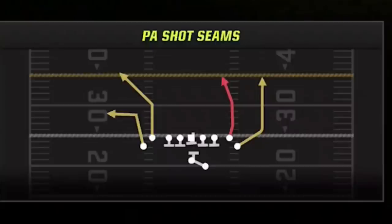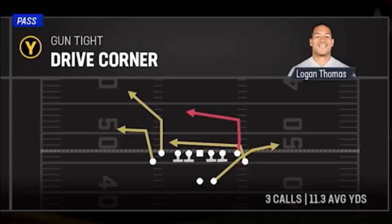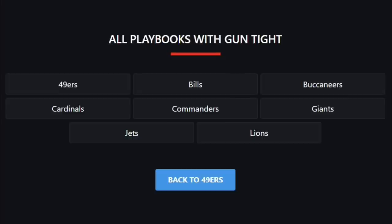This is not to be confused with the Gun Tight formation or the play called the Seams in that formation. Even though it looks the same, the most important route on the play is different, so it will not work the same. There is another play in the Gun Tight called the Drive Corner, which can be used the exact same way with the same setups. The playbooks that have this particular play are the Niners, Bills, Jets, and Lions.